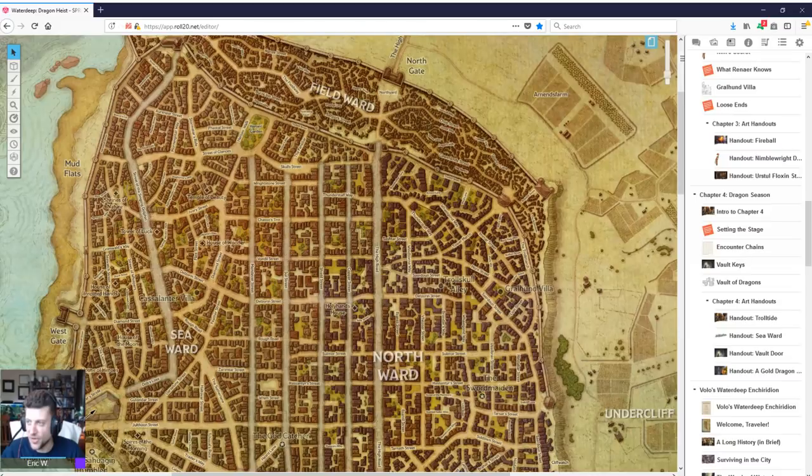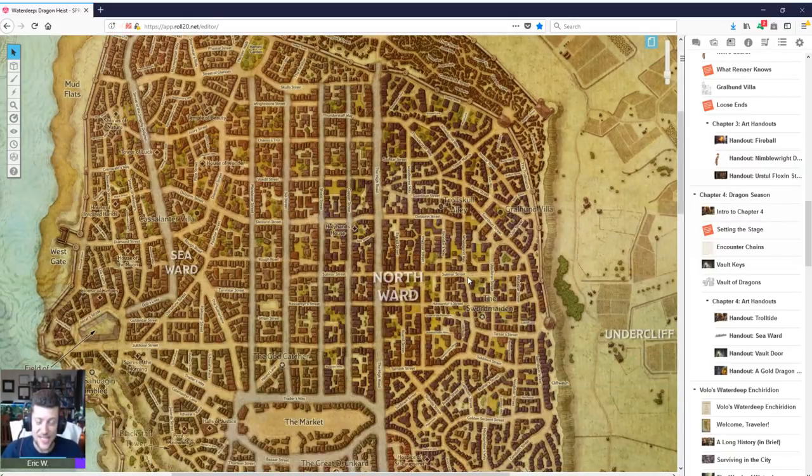Pro: early on, the PCs are rewarded with their own base of operations in Waterdeep — Trollskull Manor — which serves as an excellent means of giving them additional resources, friendly NPC allies, and real ties to the city. Normally I would balk at giving level 1 players their own place of residence, but here it works really well. It's important because you need to give the players that tie to Waterdeep — you want to give them the stakes — and I think giving them their own residence and then having that explosion take place right outside is great.